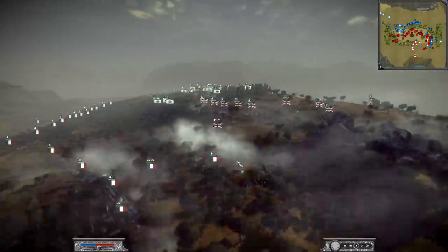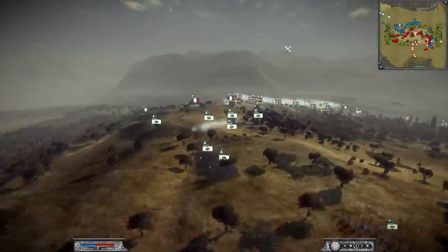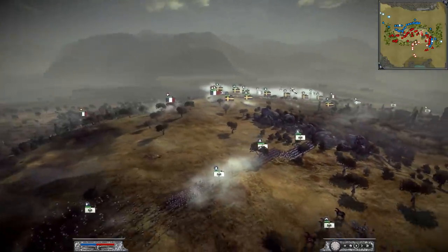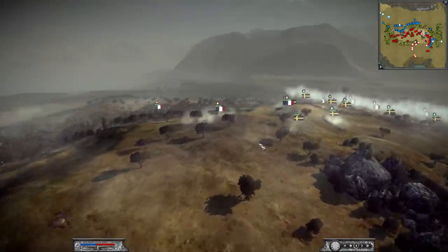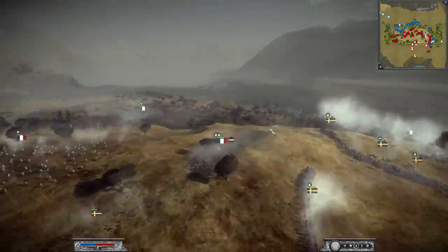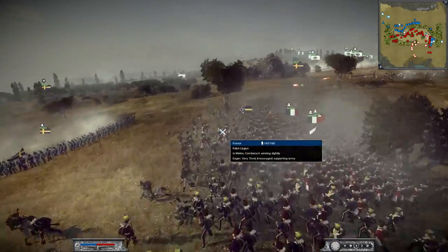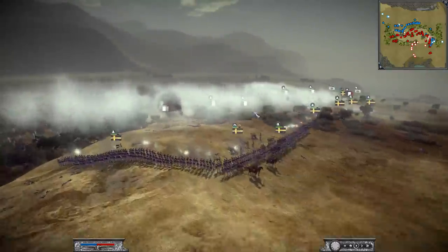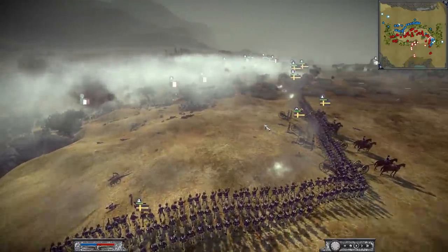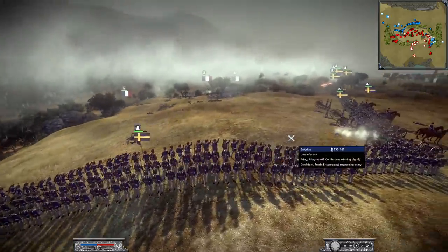The French are now falling back and the British are regrouping their lines. The Prussians are actually being pretty good support units. Hold on — the French must have sent units up this way. They're now attacking the back of this Jaeger unit. But unfortunately Sweden has taken control of this ridge line. It looks like they did defeat the line infantry here.